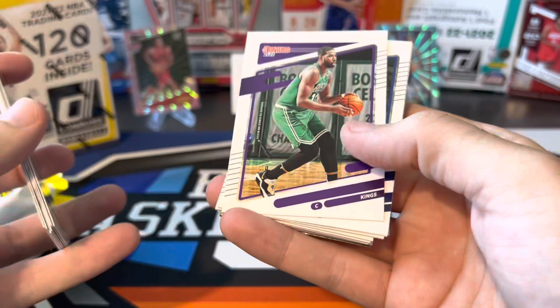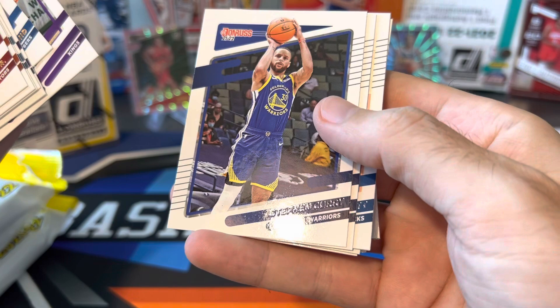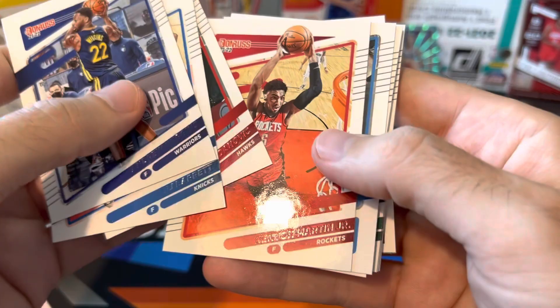I keep getting a lot of these weird error cards where they didn't print the foil on the first name. You can see that should be like a bronze foil. I think I've done some fat packs in the past where I kept seeing the same problem. There's Steph Curry, fresh off of his Western Conference Finals MVP trophy. And Wiggins going to be playing in his first finals pretty soon against the Boston Celtics. A lot of these are all misprinted. All right, back to regular printed ones.